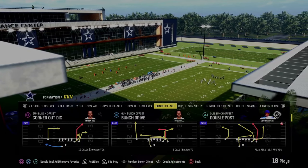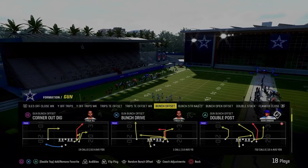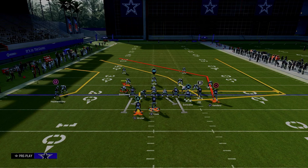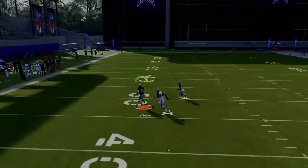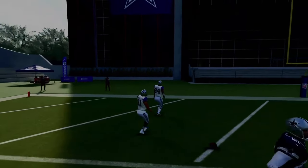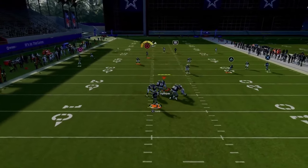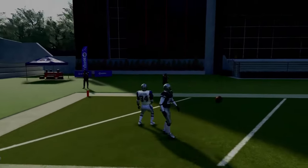The next play is Double Post — not a Gun Bunch Offset, only in the Eagles and Colts playbooks. This might very well be the best play in Madden 24. The easiest setup is to just streak the slot receiver and snap the ball as quickly as possible. This post right over the top is one of the most consistent routes in the game for beating man coverage. With your bunch to the wide side of the field, against Cover 3, you're looking at a potential one-play touchdown score.